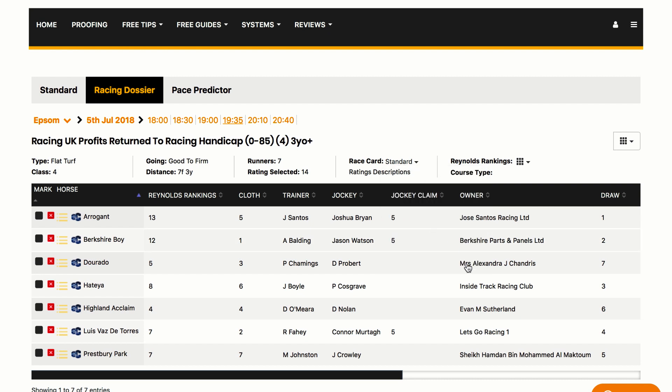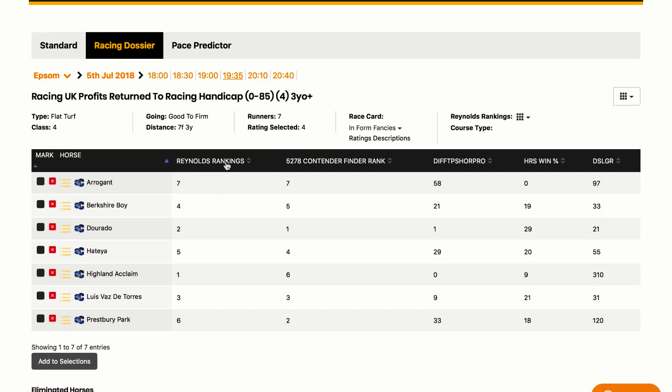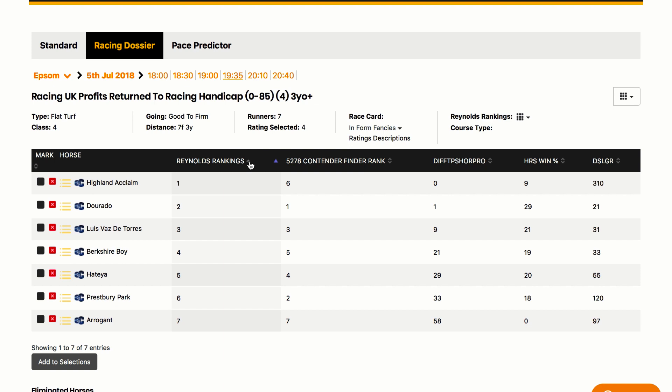So let's pick one at random — In Form Fancies — and you'll see the ratings will change to show what's within that card. Here we have Reynolds Rankings, which is a new feature in Racing Dossier. It's an American concept and we're the only ones in the UK, as far as we know, that are actually using this. Basically it takes into account all of the other ratings and puts them into an easy to read numerical order. By clicking each ranking we can sort these ratings ascending or descending, so Reynolds ranking one and two will theoretically be the best horses in the race.